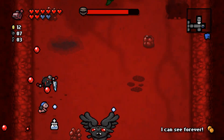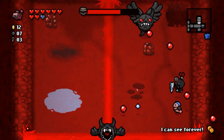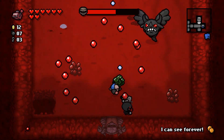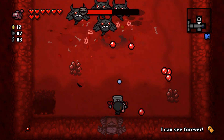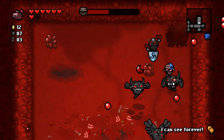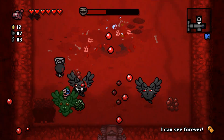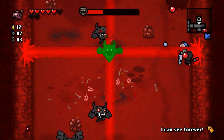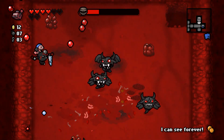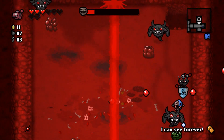Last time in the longer rooms I said having two bosses but more room to dodge is fairly balanced — what breaks that completely is The Fallen, because their brimstone attack extends across the entire room. What's worse is four mini Fallens spawning — that is freaking frightening. I'm getting my ass kicked pretty badly, mostly just trying to dodge and wait for Bob's Brain.